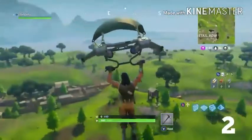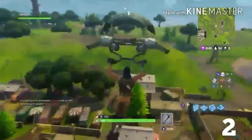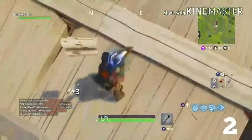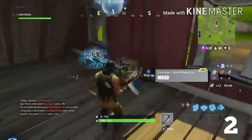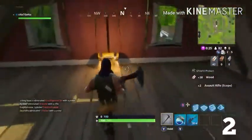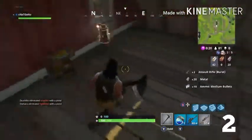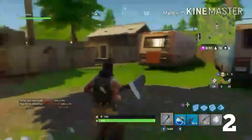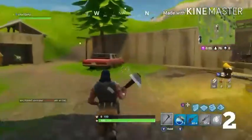This is a really good spot — you can find up to four chests and get resources here. Once you land, come to this barn next to the big tree and there should be a chest on either side of the room. I was lucky to get a shield potion and a blue AR. One thing you don't want to do: don't come from the entrance and mine up, because every platform you break will destroy the chest and you won't get any items.